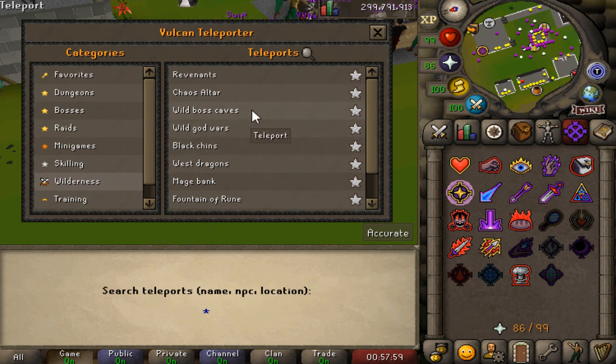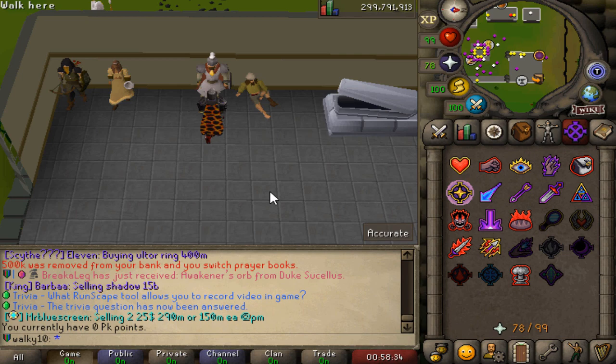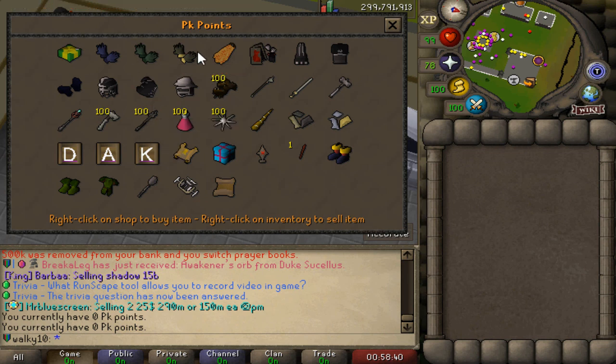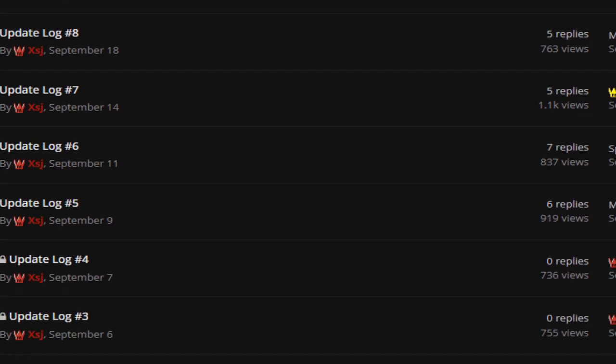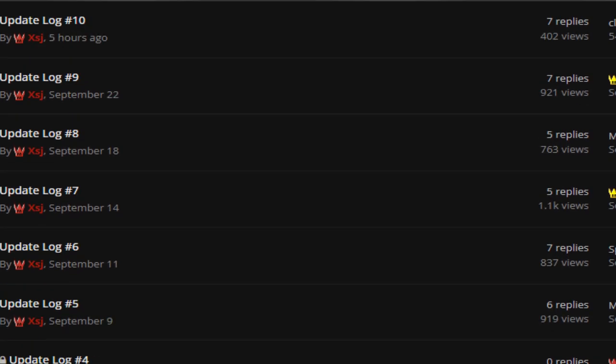There's a new wilderness boss available in Vulcan, and the wilderness is very active with the player count. There are PK accounts and a bunch of options to spend your PK points in the shop — mystery boxes and quality of life items. BH ultimate kits are also available. Most importantly, the amount of updates being released is incredible — non-stop weekly updates, 10 updates in September alone in one month.